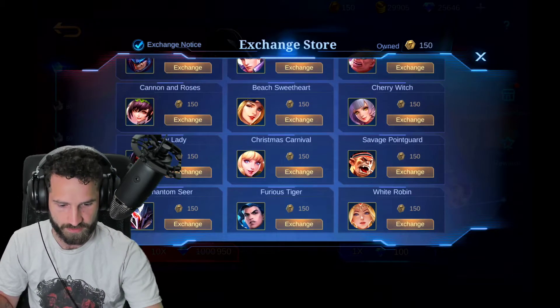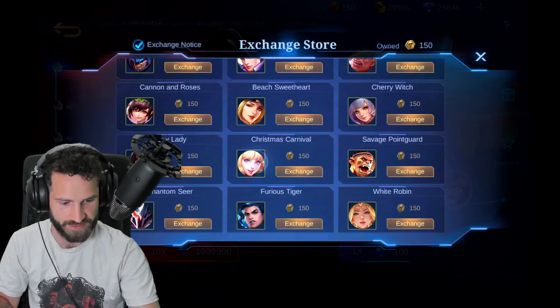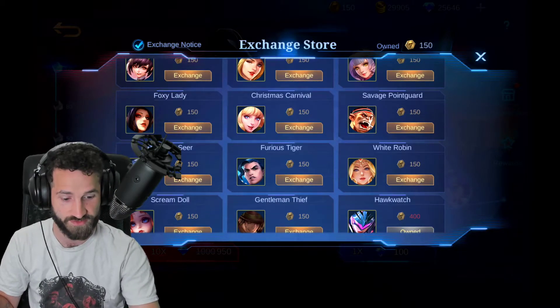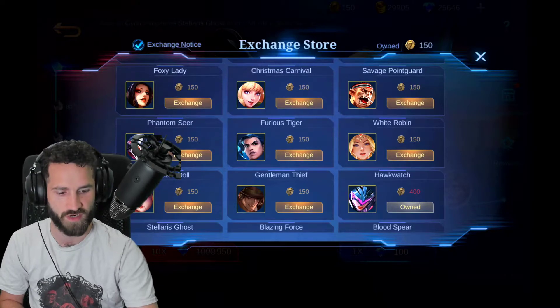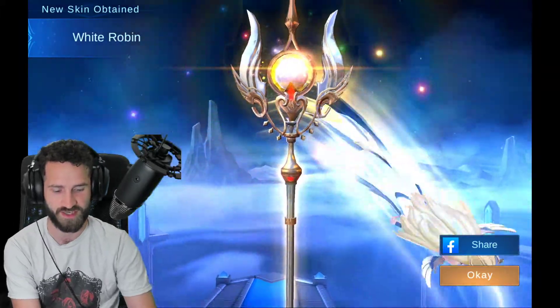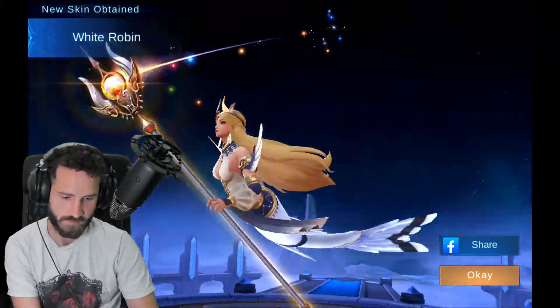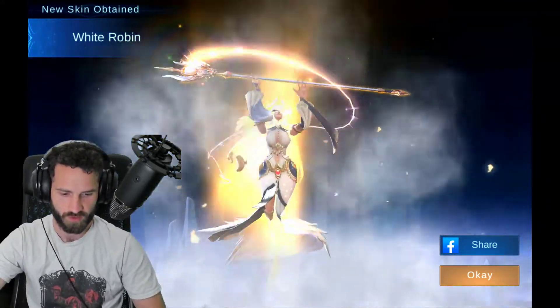Let's go ahead and grab ourselves an extra skin. I like the Christmas skins — that's Odette's skin, Kagura. Phantom Seer for Hylos is really nice. I actually think I might get the Kadita White Robin skin because this skin is freaking awesome. Look at this — I love it. It's so cute. These are my domains. What a cool skin.